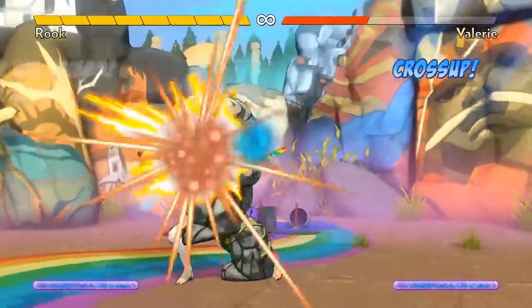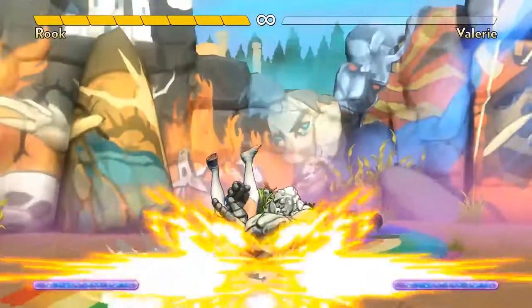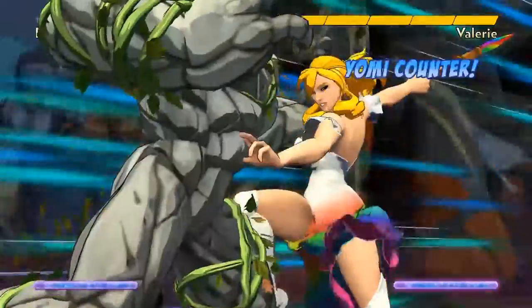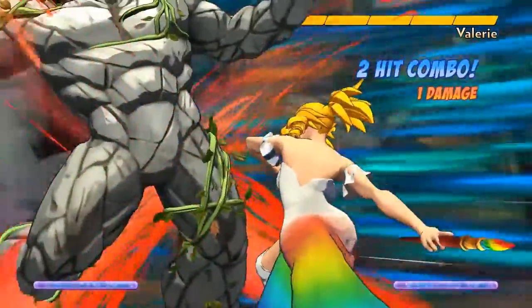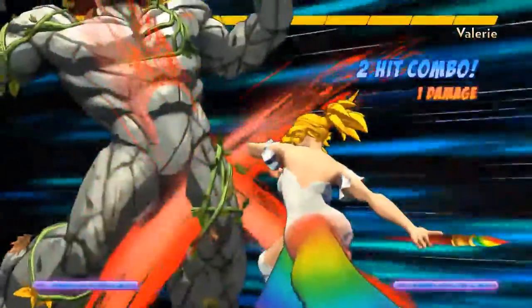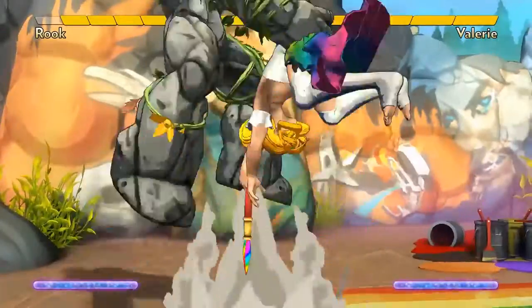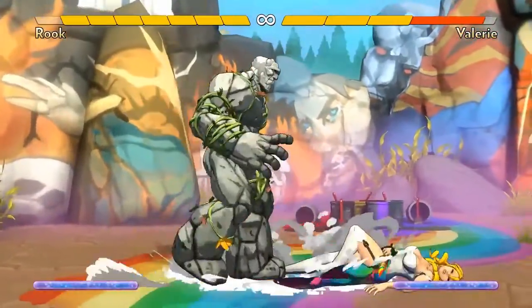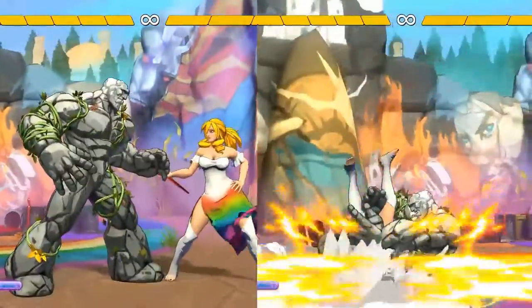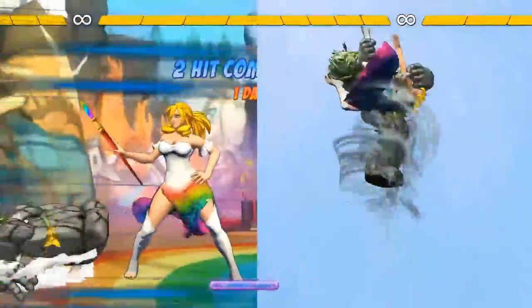What can opponents do to get out of his normal throw? The same thing they can do to get out of any normal throw in the game: they can Yomi counter. If they completely let go of their controls — which is a very risky thing to do — then they will automatically reverse your normal throw, and they'll get full super meter. Because Rook has both a great normal throw and great special throw, he threatens a mix-up. Opponents can jump out of a special throw, but they can't jump out of his normal throw. Opponents can Yomi counter out of his normal throw, but they can't Yomi counter out of his special throw.